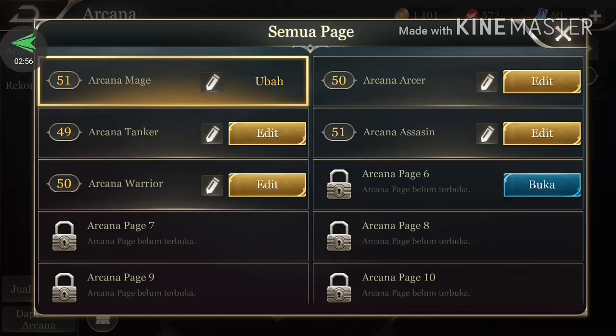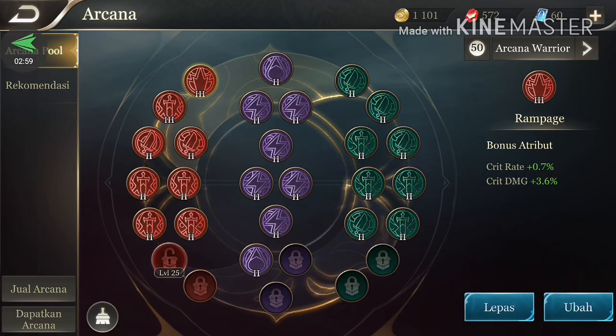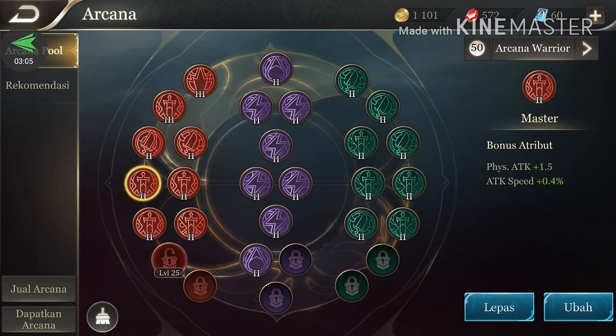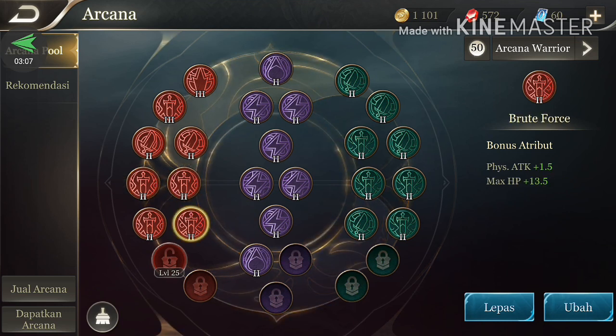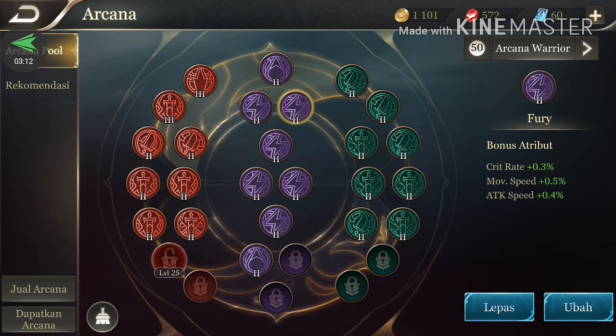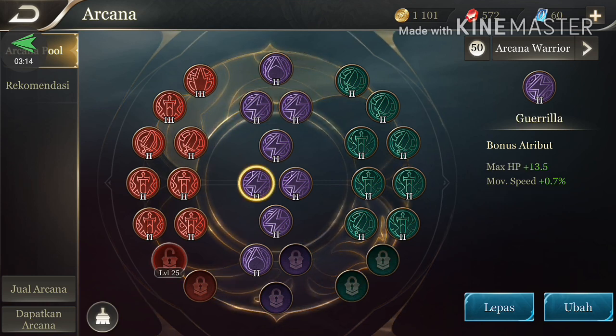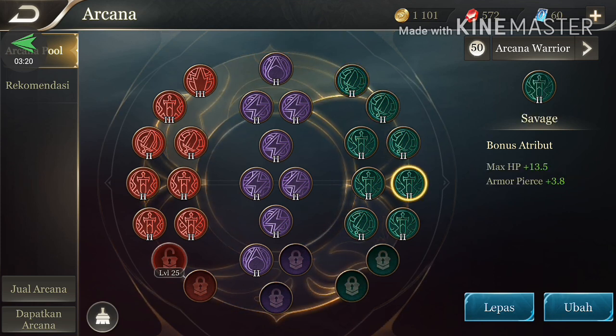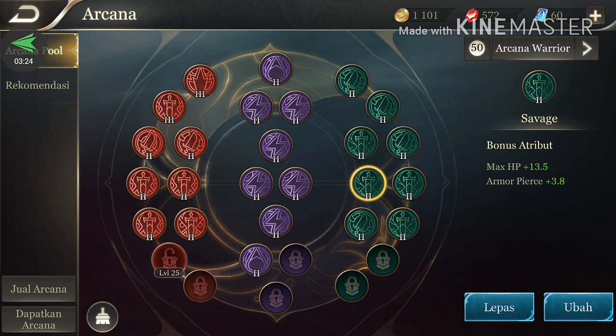Kita akan melihat arcana-nya — arcana seorang warrior. Ini seadanya dulu, yang penting adalah physical attack, attack speed, dan movement speed, dan juga ada critical damage dan critical rate. Akan lebih baik lagi kalau ada physical attack, movement speed, dan juga armor pierce. Armor pierce sangat penting untuk Airi karena dia akan bermain sebagai warrior dan juga assassin.